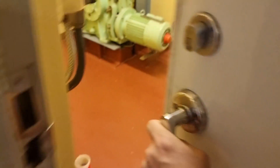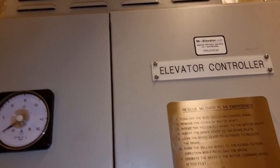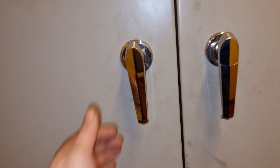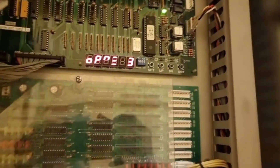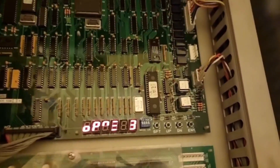Lift machine room - let's see what is wrong in here. This is the motor and this is the controller, so we need to open this and see what is wrong with our system. The motor will not go to C deck and it looks like there is no alarm on the controller.